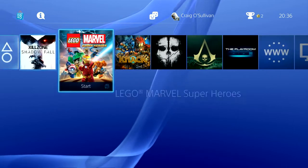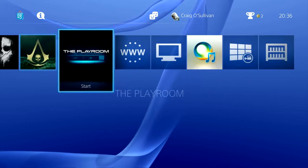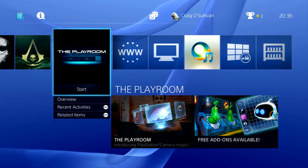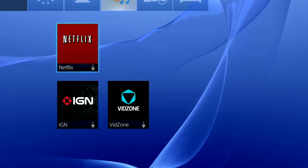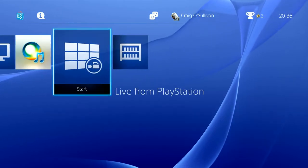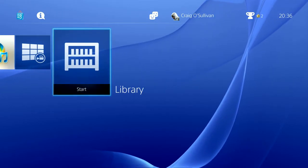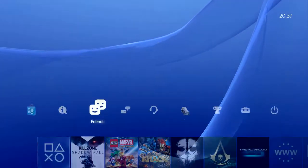On the bottom tier you can also scroll down to other things — apps that are installed. There's a browser, TV and video, a few category-based apps, music, PlayStation apps, and then the library.